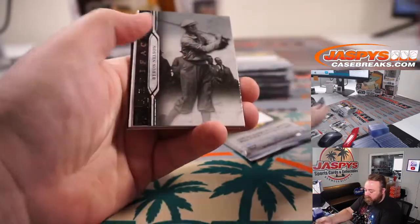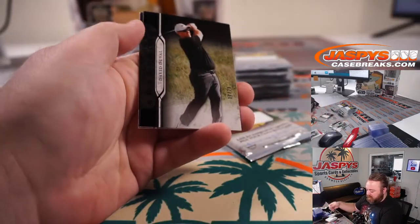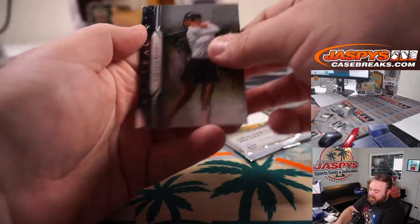Pack 11 — JB Holmes, Byron Nelson, David Duvall out of 25 — very nice. Little black, 17 out of 25. And Natalie Golbas.